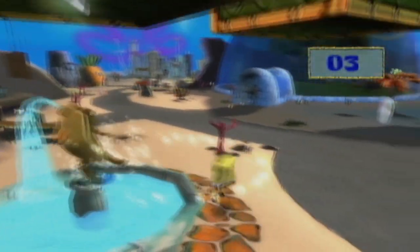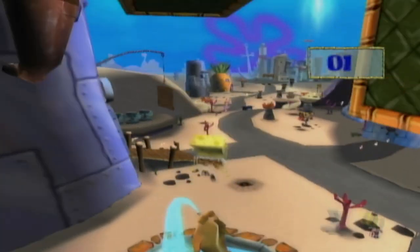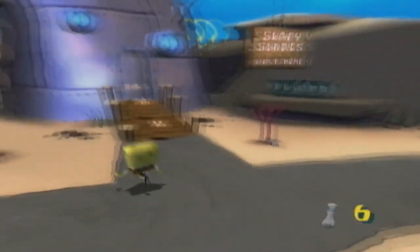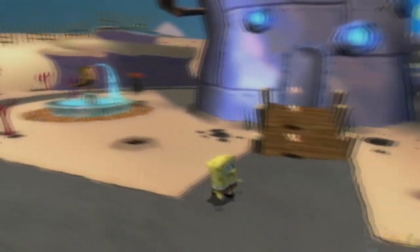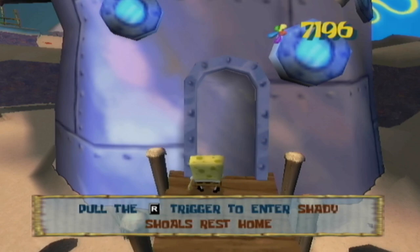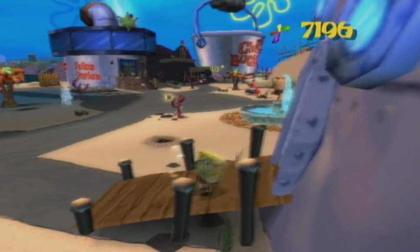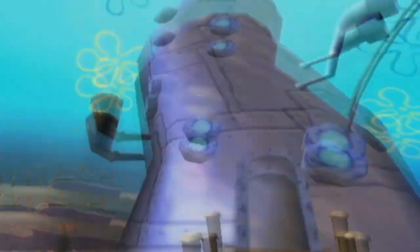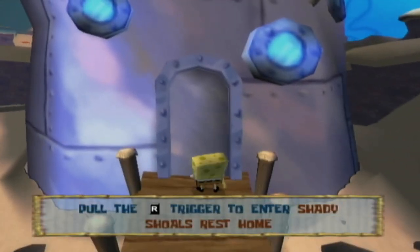There's a statue here — let's hit it. Hey, a sock! Who would have thought that was there? You can die in the fountain if you jump into it repeatedly, but that's not important right now. Let's head into Shady Scholl's. There are three buildings we can enter in this section of Bikini Bottom: Shady Scholl's, Sandy's Tree Dome, and the police station. Shady Scholl's and Sandy's Tree Dome are important for completing the game; the police station is not.